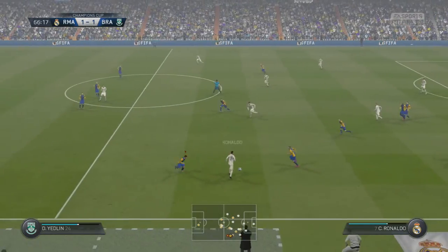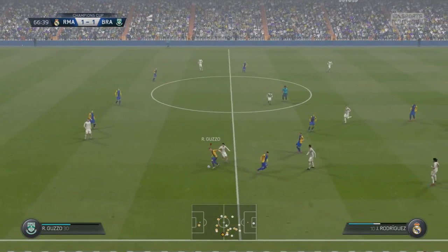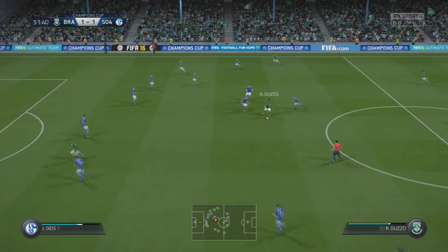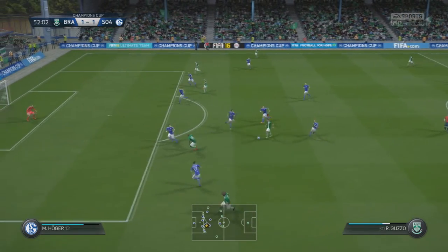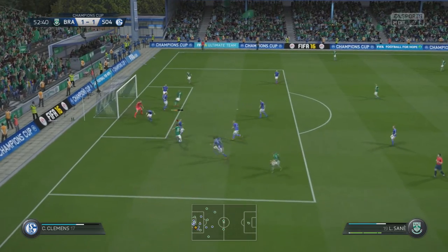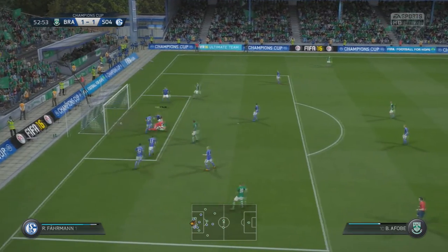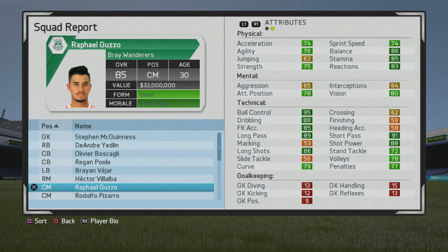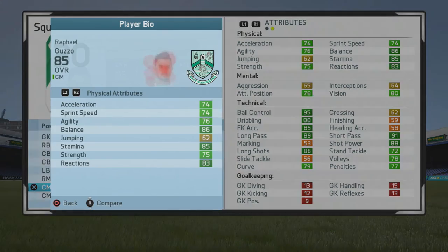He would track back a little bit defensively as well. Once his physical stats went up later on, you can see him tracking back, shading the defender to win the ball back. He's very elusive — agility is pretty good to have if you're a central midfielder in this game. Running at the defense, you can really make a lot of things happen with central midfielders. He scores a goal there essentially. You can see him now at age 30, 85 overall, turning into a very solid midfielder. He's very attacking-oriented but can still track back a little since his physical stats aren't too bad.